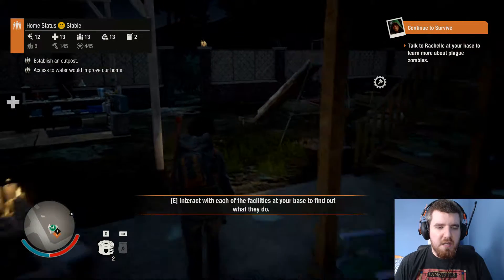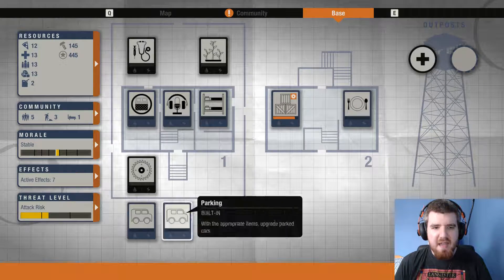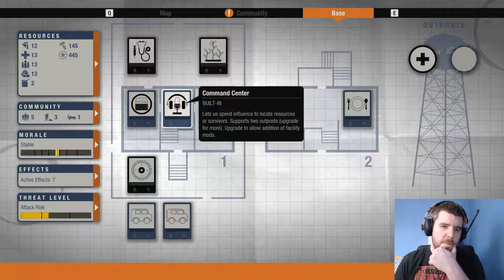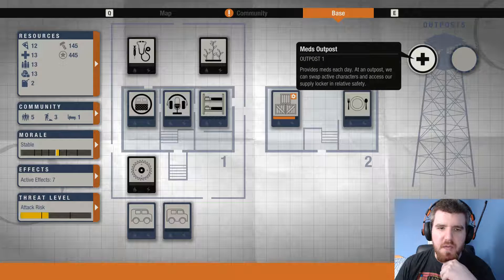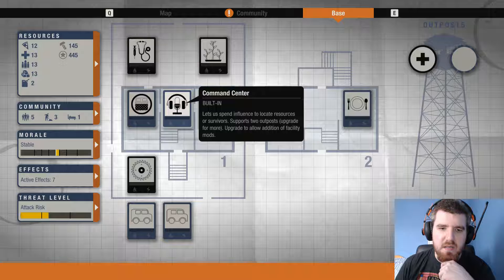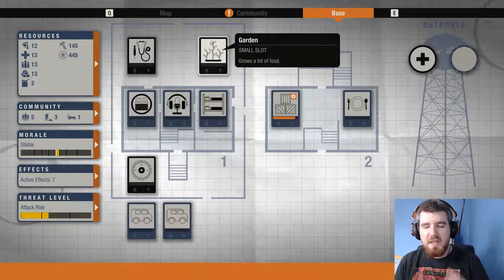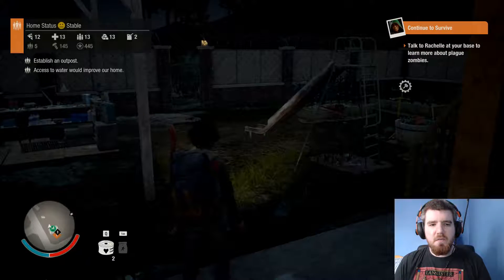So I just want to kind of hang around for a moment — we might be hit with another attack — but then after that I'm considering what to do next. Because I would like to go and set up more outposts, but to do that we need another command center. We can set up one more place right now, but that's kind of all we can do.